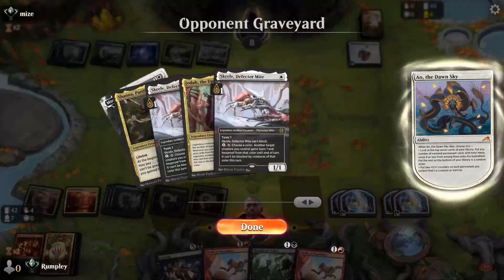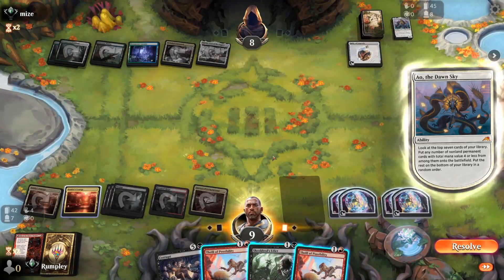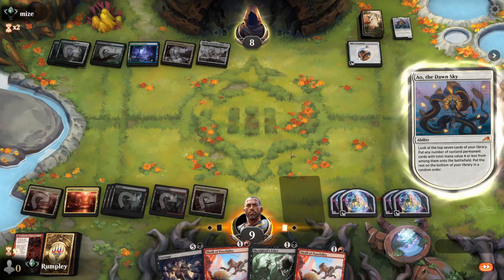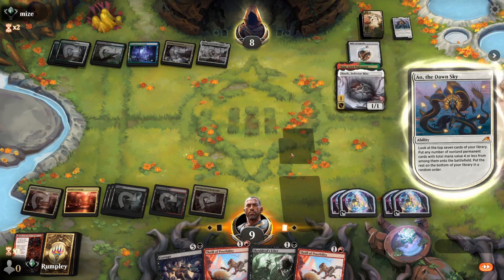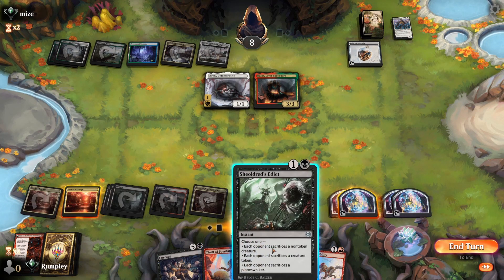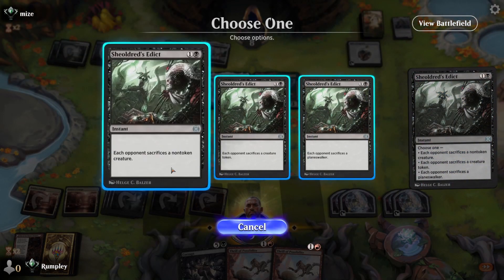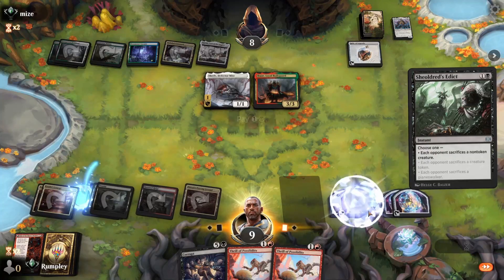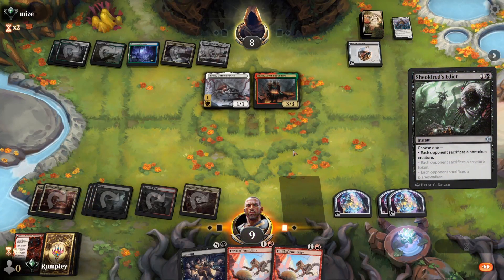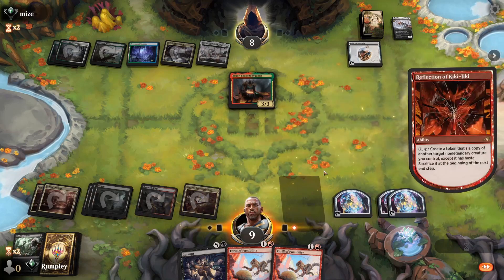We realize we may have misplayed — we could have let the Hajar get sacrificed, but opponent didn't sacrifice it anyway, so it didn't matter. We make them sacrifice a creature. Opponent is really putting the pressure on. We get rid of the scrub. If they miss one turn we'll be in a good spot.